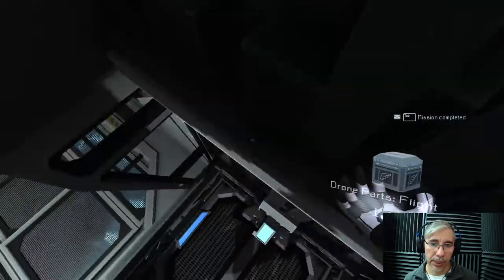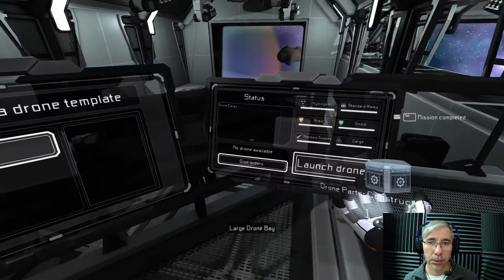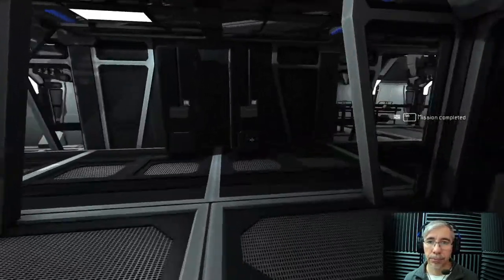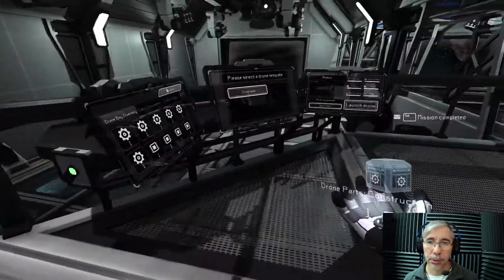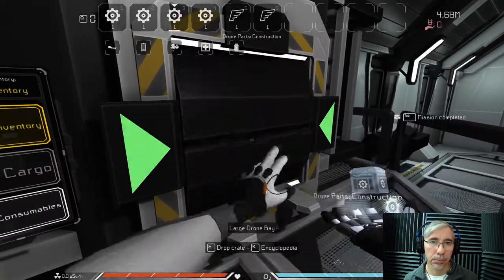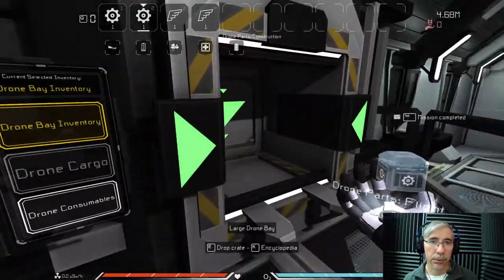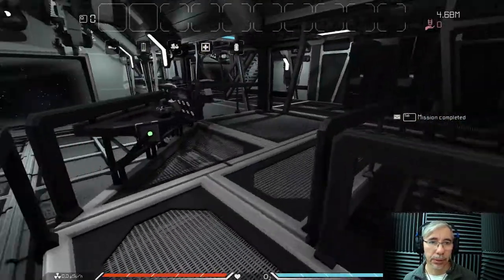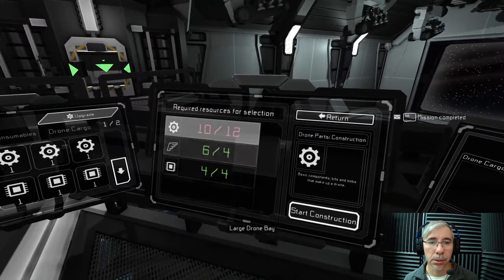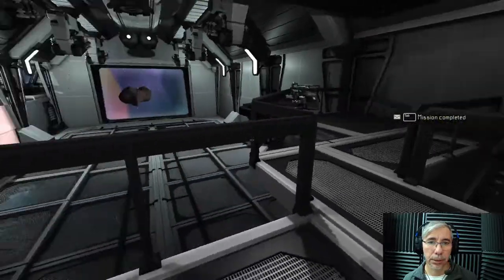Let's try to make the drone base. Let's put the wings on and try to build the base drone. For the drone base — you see we need more cogs, we need two more, twelve in total. Then we can build the drone base.